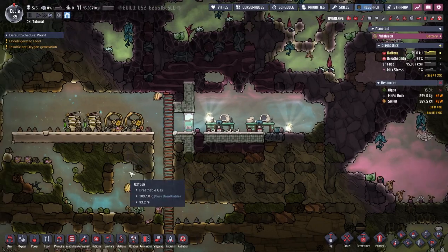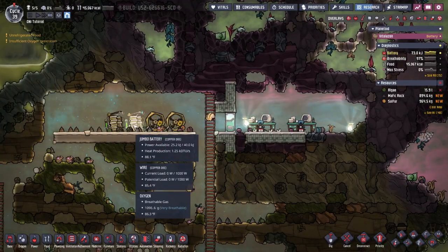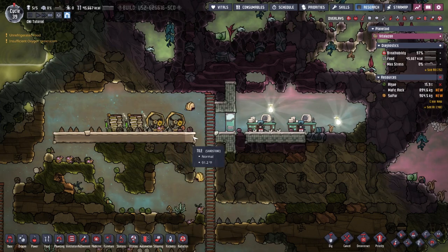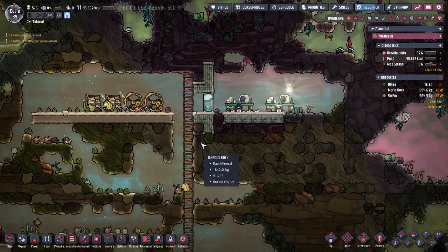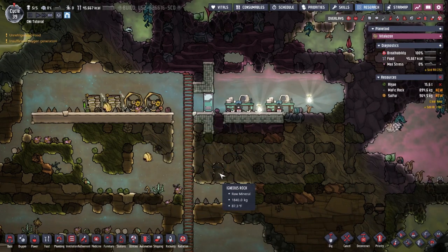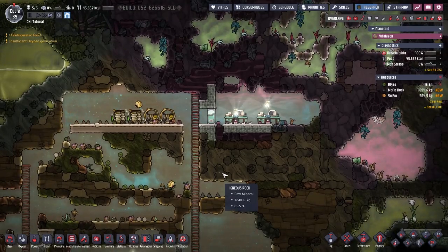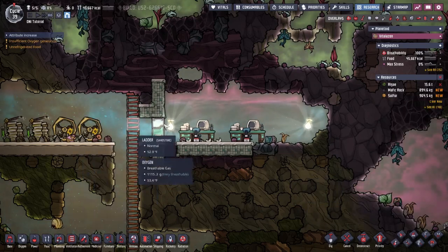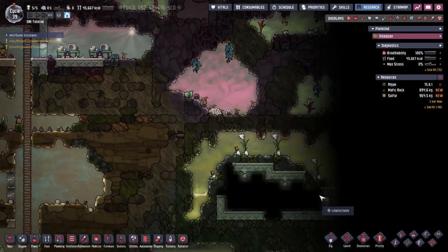I already have this primed and ready to go. I've got a couple of manual generators and battery packs up here. I'm at cycle 39 and I've done some research, but I personally use a lot of manual power in the beginning of the game because I like to explore the map and dig into things.